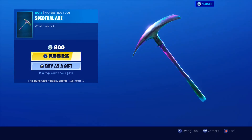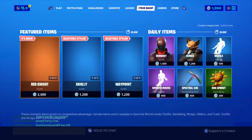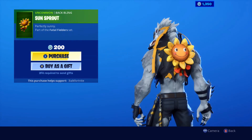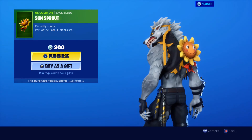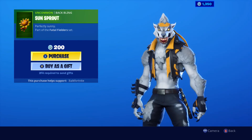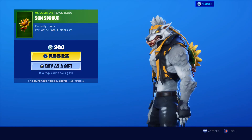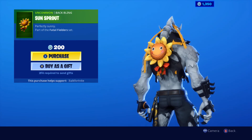Normally you see people rocking the two-dollar or five-dollar skins. The Spectral Axe and the Sun Sprout back bling are very great — I like this back bling. If I had the skin, I would really like it. It looks great with Tire. Even though it looks all mean and fearsome and smiling, it still works.